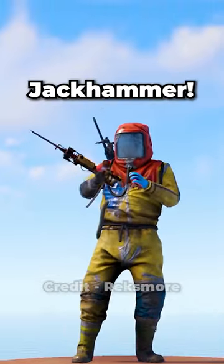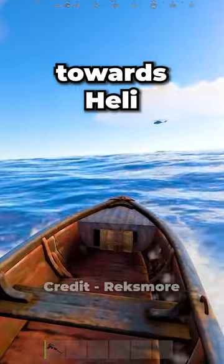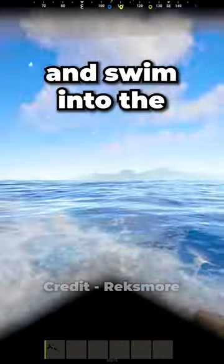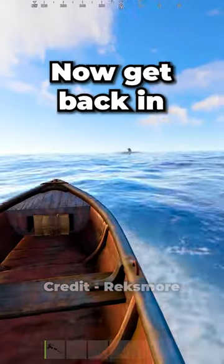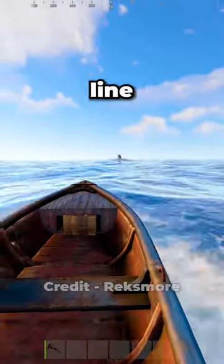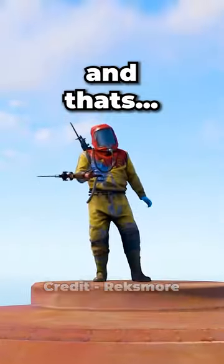How to take the helicopter with only a jackhammer. First, buy diving gear from the fishing village and take the boat out towards the heli. Get heli aggro and swim into the water, check your map, and wait for it to back up. Then get back in the boat and drive up to it in a straight line. Jump on the helicopter and break the rotors.